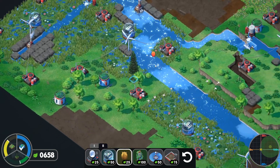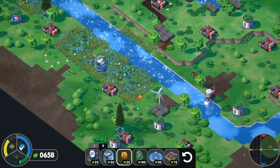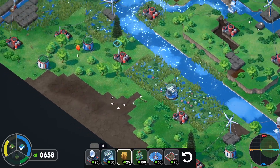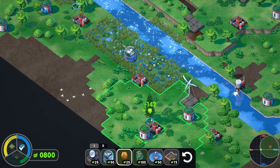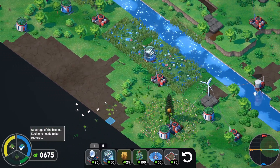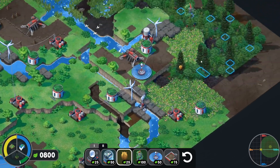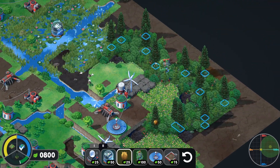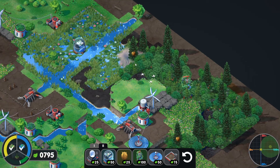Let's see — where will it tick us over? Do we have any other trees? Even that wouldn't do it. What about down here? 142. Let's see — yeah, we're going to do down here. That should check that off, won't it? It's so close. What if we just stick one down here somewhere? That's plus four — is that going to be enough? That's enough!